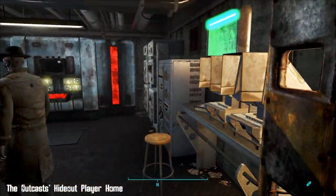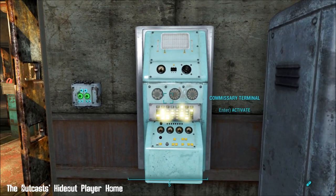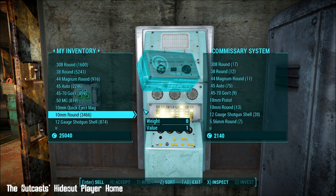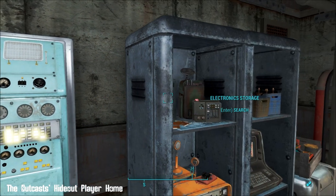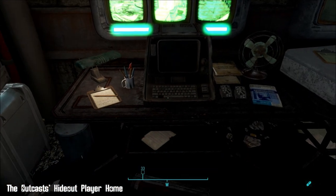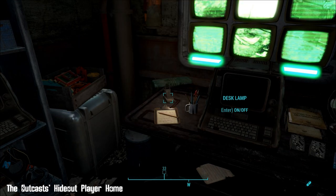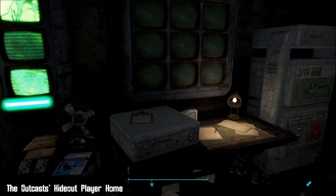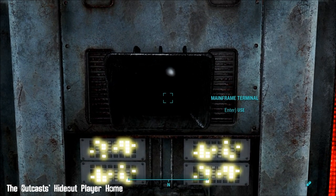This security room is really interesting. It has two main features: this commissary terminal, so you can buy and sell from here, which is awesome and very handy. All of these desk lamps, by the way, you can turn on or off - there are loads of them throughout the home. The other main feature is the mainframe terminal.